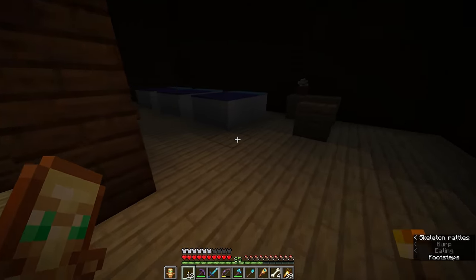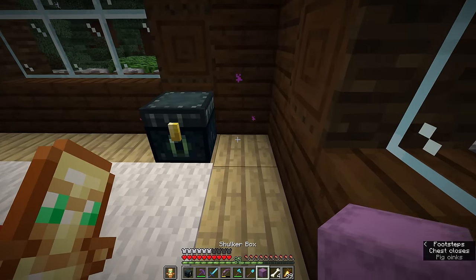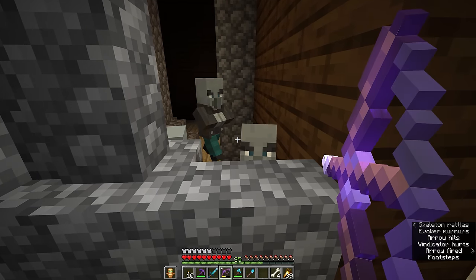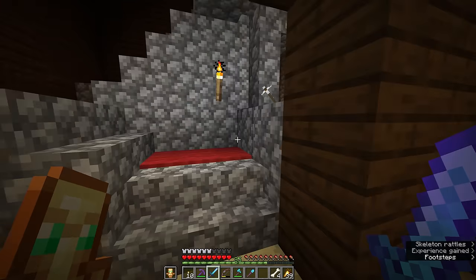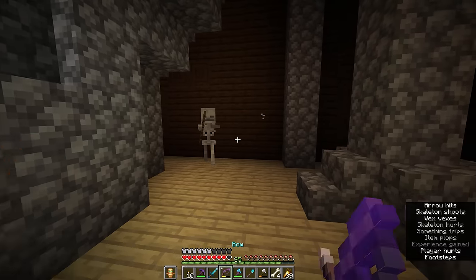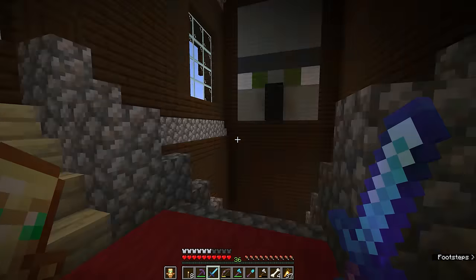I might actually equip the Totem of Undying in my offhand just in case, because I want to go in and attack this next evoker up close so you can see their other attacks. Aside from summoning vexes, evokers spawn fangs that pop out of the ground — either in a circle around the evoker or in a long line attacking the player from across the room. But there are so many vexes at this point — I need to take this guy out, grab the other totem of undying, and make a run for it. Fortunately, vexes do not last forever — they start to take damage and die about 60 seconds after being summoned. That prevents them from being a menace inside the structure forever, especially since evokers can summon them in perpetuity.